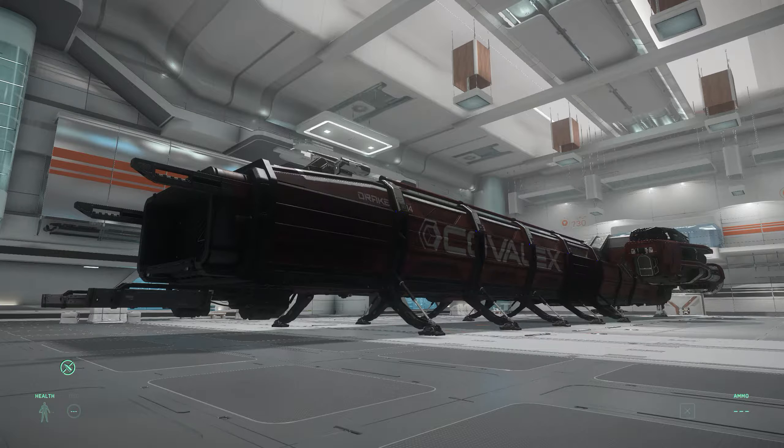It has 1x size 4 power plant, 1 size 3 shield, 2x size 1 coolers, 4x size 4 manned weapons, 4x size 1 unmanned weapons. It doesn't carry any missiles, it carries 48 flares, 24 chaff, and it also has a jump drive and a tractor beam.